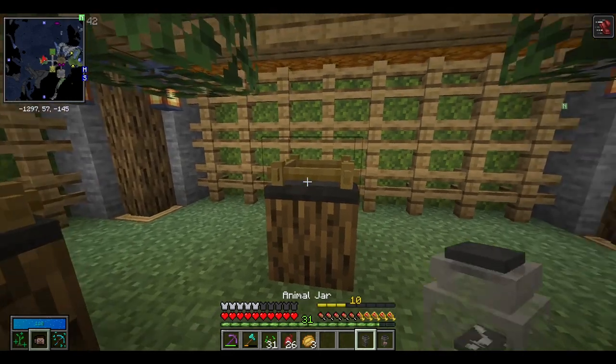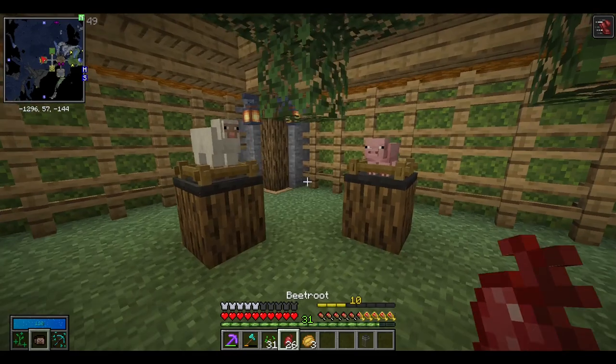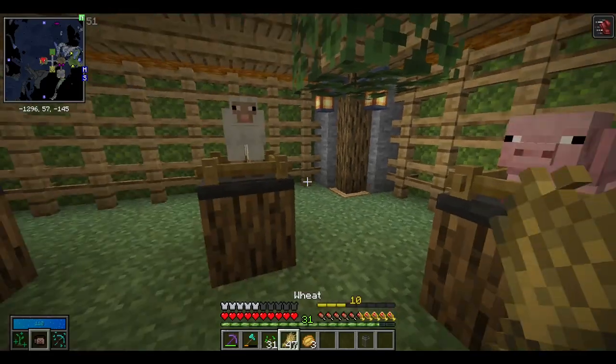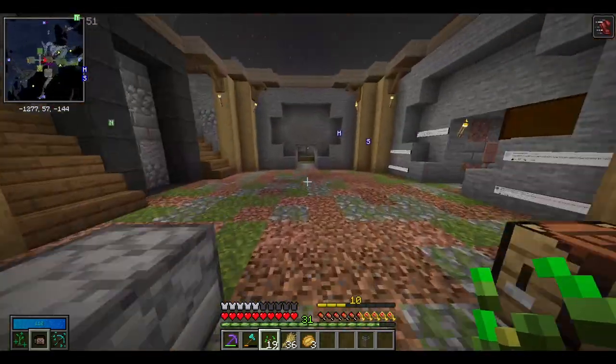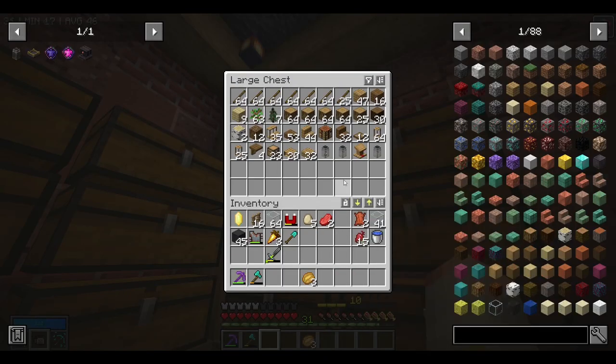We have the sheep there, and then the pigs. You can add those to that as well. And if you guys don't know this, you can actually breed pigs with beetroot, potatoes, and carrots. The chickens won't be producing eggs and stuff like that, but that's fine — later on there's another mod, I think it's Kagerium, where you can have fully automated farms with these. For now we'll add the bees in here along with the other jars.